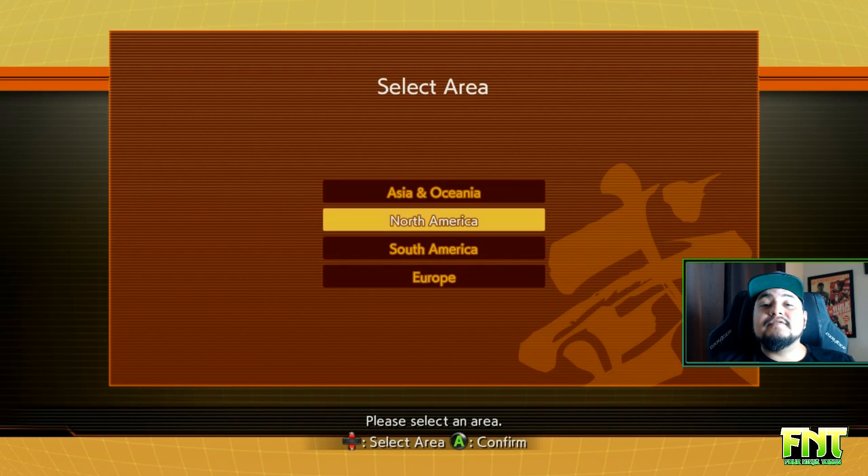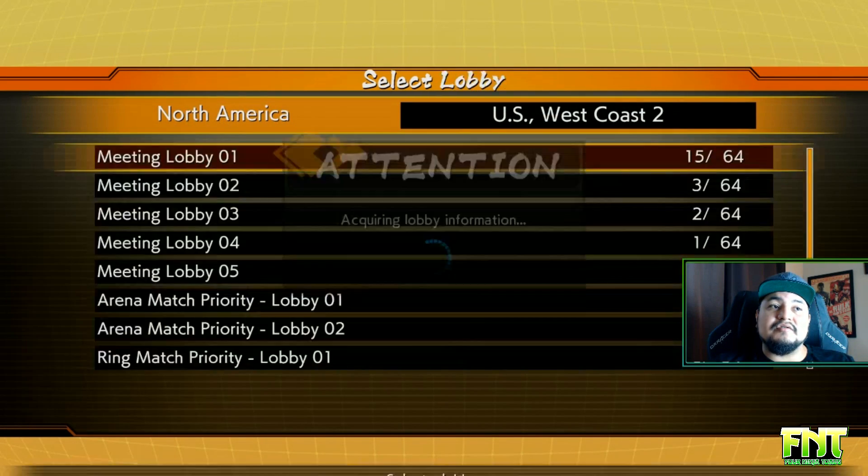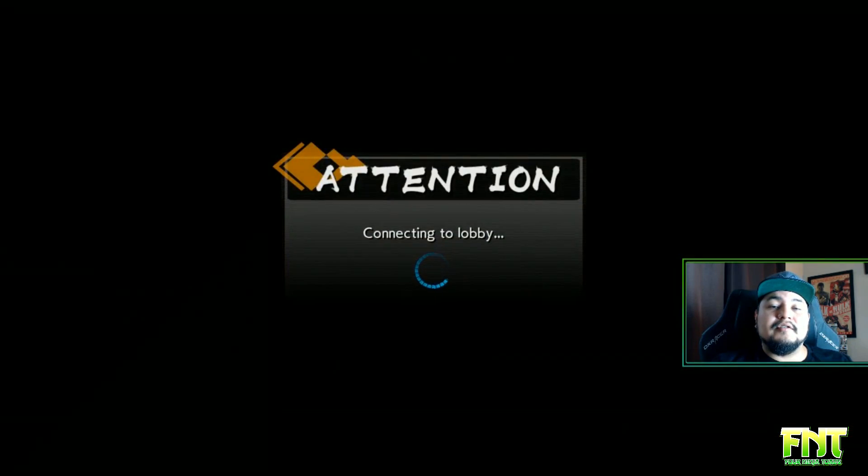When choosing a different lobby, make sure you're choosing one that has enough space. For example, I chose West Coast 2 with only one other person in it.